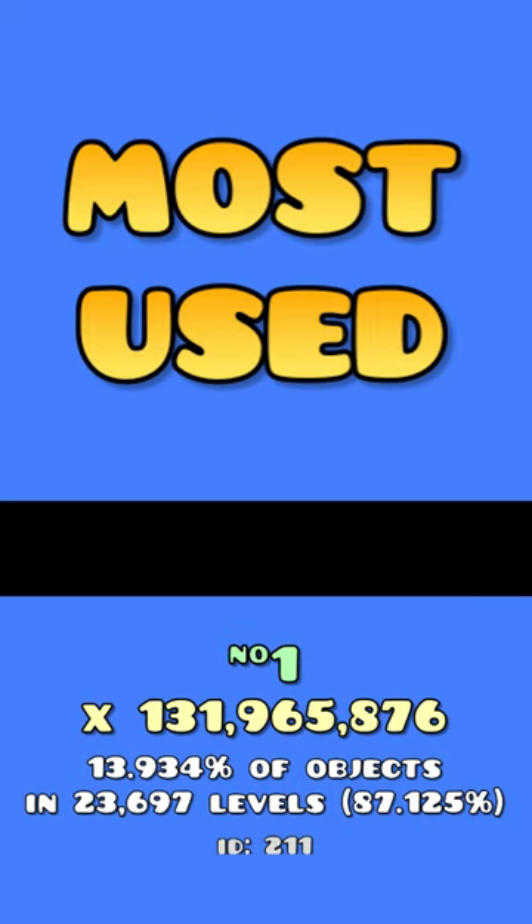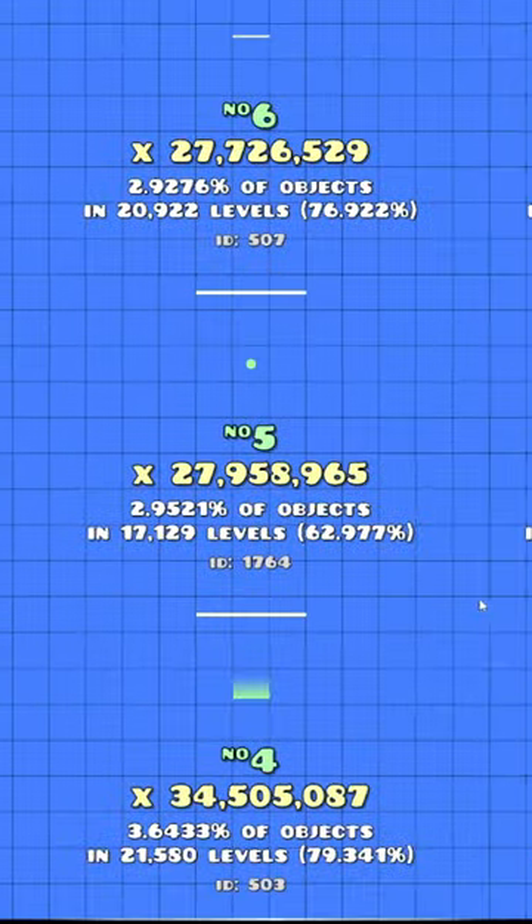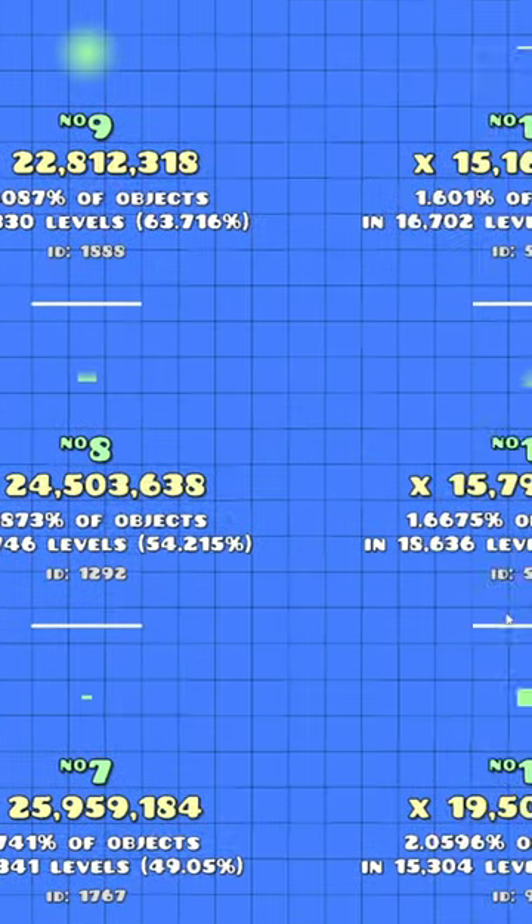According to my results, 13.9% of all those objects are the solid colored block, and 5.6% are this glow object. Other runner-ups include the pixel, dot, basic ground, move trigger, and a whole lot of other glows.